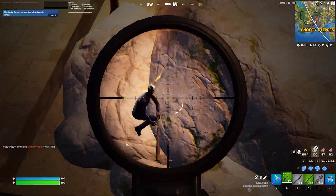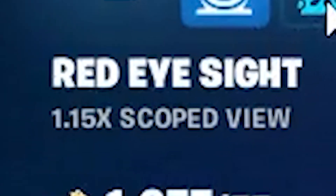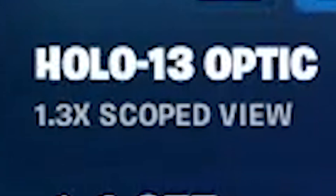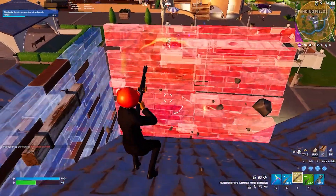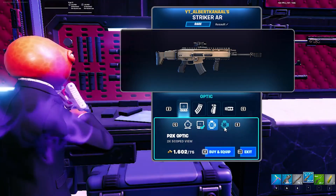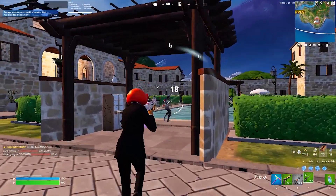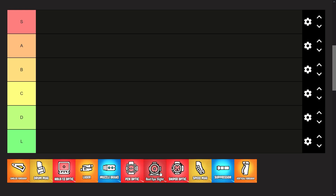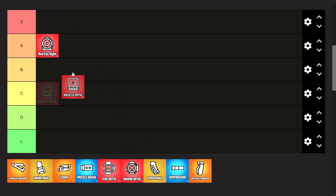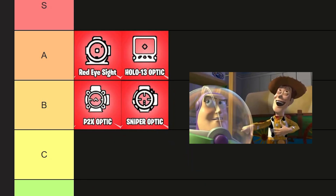Let's start by talking about some scopes. First up are the Red Eye and the Holo 13, which give you 1.15 and 1.3 times zoom respectively. You can add them to any weapon and give them 100% accuracy. The same goes for the P2X and the sniper scope, but they also give the weapon sniper glare so people can easily see when you're looking at them. Also, you can't put them on shotguns. Therefore I'm putting the Red Eye and the Holo 13 in A tier and the P2X and sniper scope in B tier.